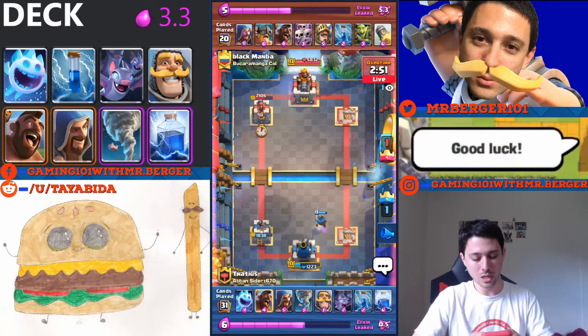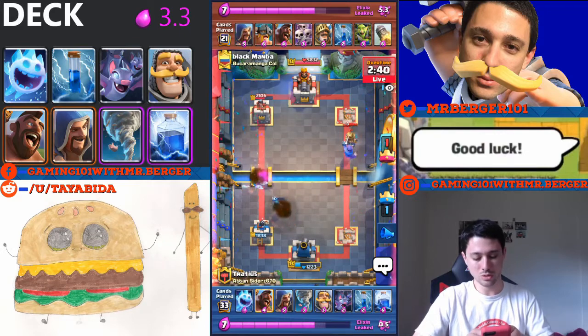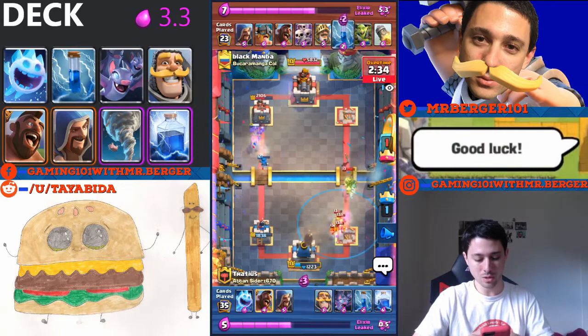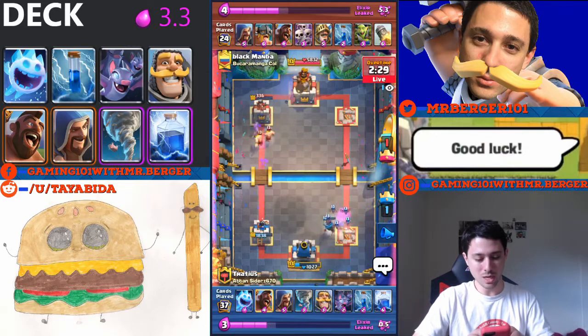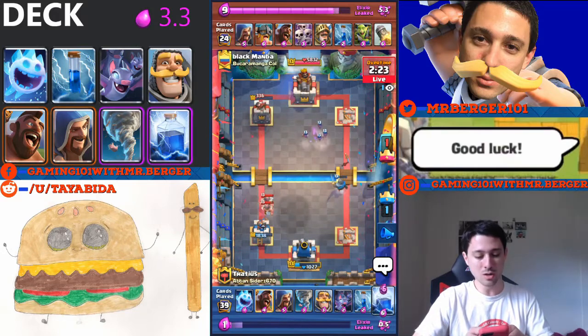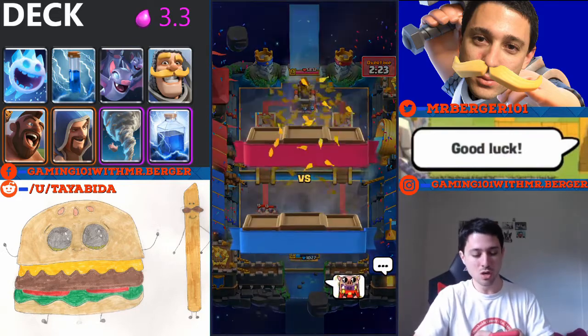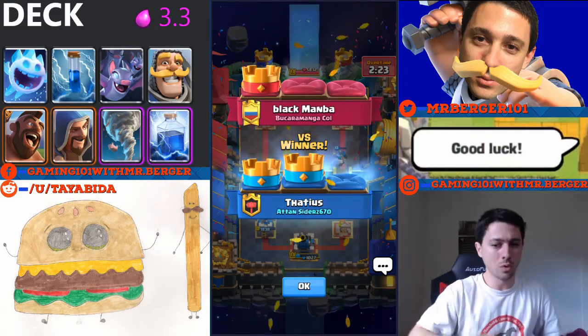My king tower is super low — I've got to watch out for that. I'll probably wizard on the left to counter his wizard, expecting a hog or something to support. I get the lightning in time — still alive, still in the match. Super close. I can lightning that tower now and get this win. There we go. Good game — I give him the Chinese New Year piggy. That's two wins in a row. Let's see if we can get one more before we call it a video.